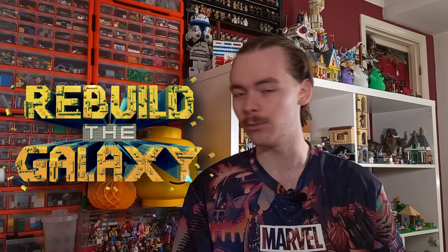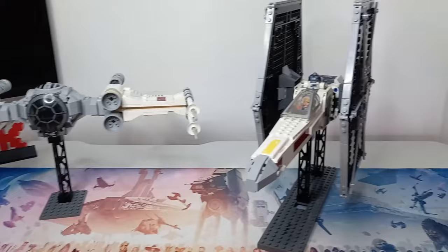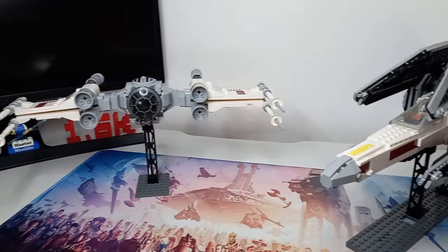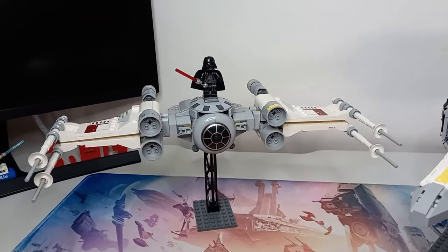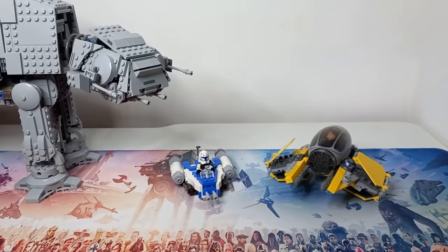LEGO seems to just put the whole thing in there, even with Rebuild the Galaxy we've got the wing-swap feature. Following the history of LEGO Star Wars, we won't likely see that advertised on another box — not to say it won't be included, because going back a decade or nearly two decades, possibly even to the original 1999 sets, the sets have the same connections. Most of the ships have a three-pin connection and chances are there's something similar in the new sets.